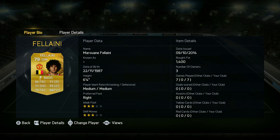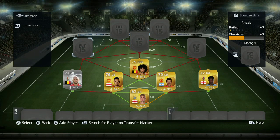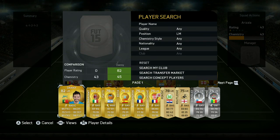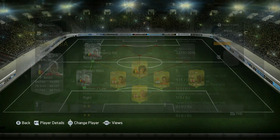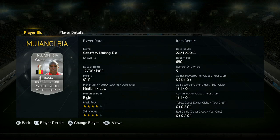We've got Fellaini at CDM - 6'4", medium-medium work rates. Pretty much an all-round CDM that just gets the job done. With the defense, I noticed Chris Smalling was phenomenal - he really put in a lot of work. I didn't notice Rojo as much, but that's probably a good thing. If I don't really notice anything bad, that's always a positive.